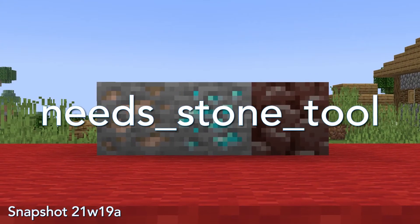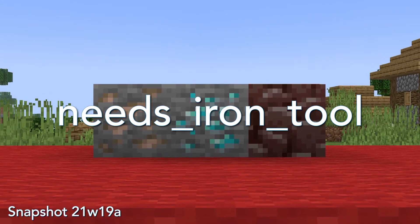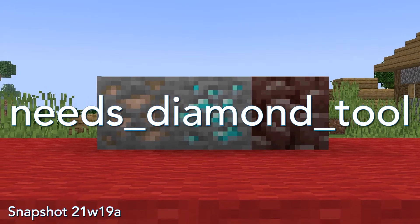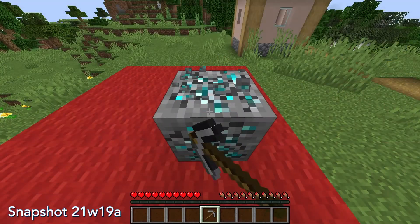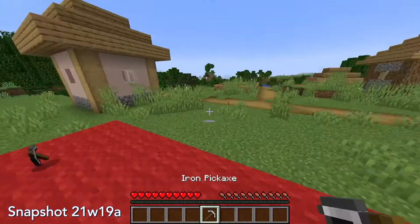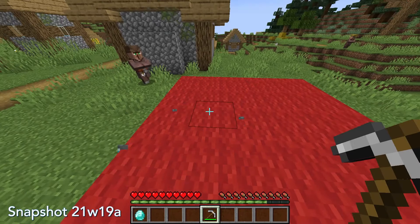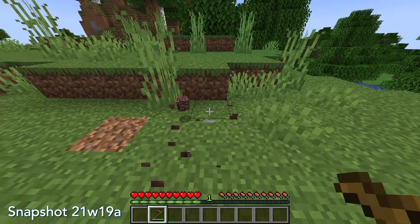Also, new needs_stone_tool, needs_iron_tool, and needs_diamond_tool block tags have been added. If a block requires correct tools to drop, such as diamond requiring iron or above, then these tags determine which tier of that tool is required. Again, datapacks can change which blocks have these tags.